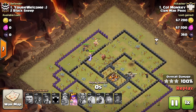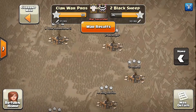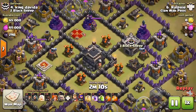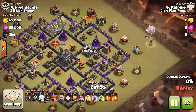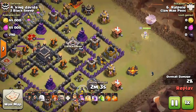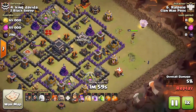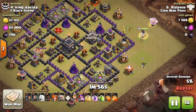Let's jump into the second attack. This is our number six attacking their number four. He uses a Queen Walk GovaHoe — I really like this strategy. He starts off with the Queen Walk, funneling with one Wizard to make sure the Queen heads north, and he'll leave the Queen to work on that northern section of the base.